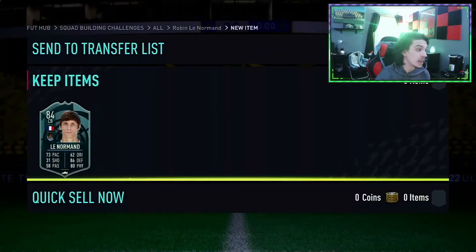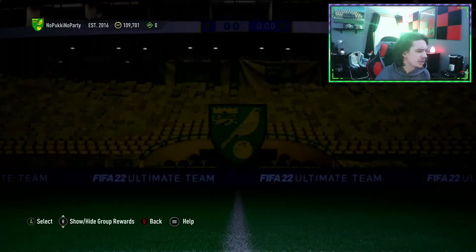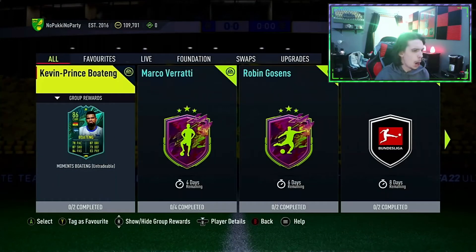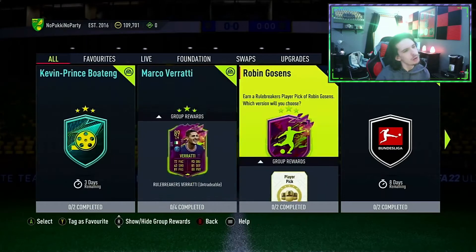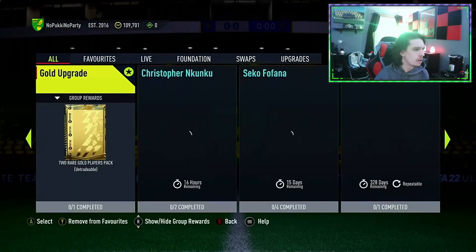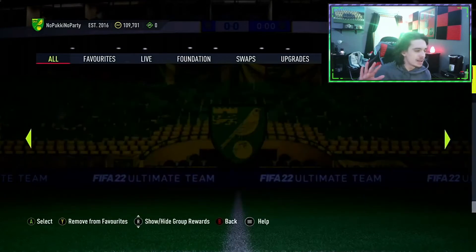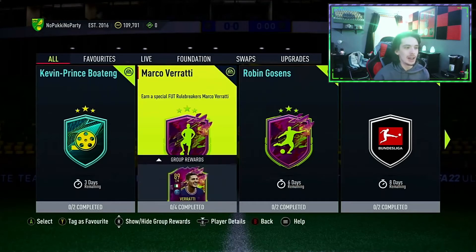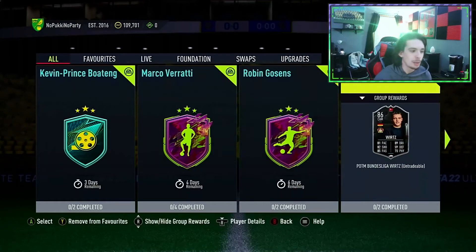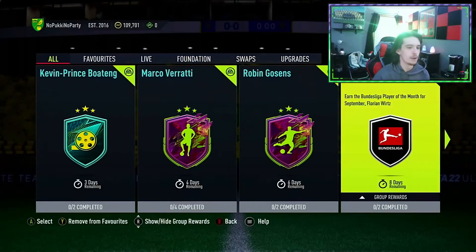We now have to play with Karim Benzema in this one, so he will go right into the La Liga squad. I think I already have him concept into the La Liga squad. There are some other cards we may go to complete - Kevin Prince Boateng, Galson, Florian Ertz are ones that I might decide to do. I want to complete Marco Verratti, but I don't know if I'm necessarily going to need him, so I'm still thinking about that one. We've still got four days.